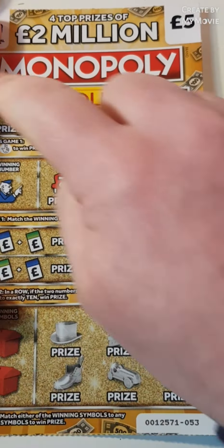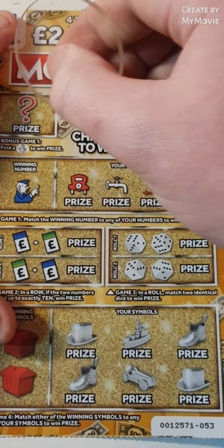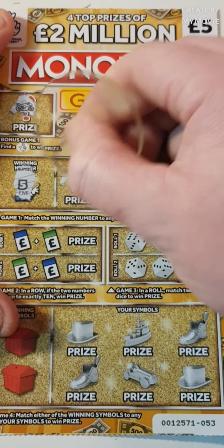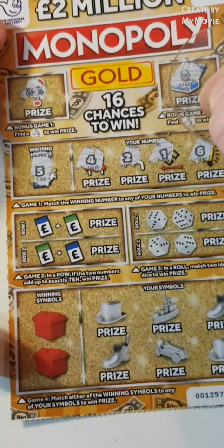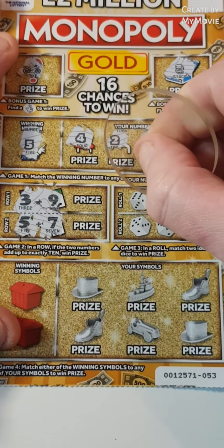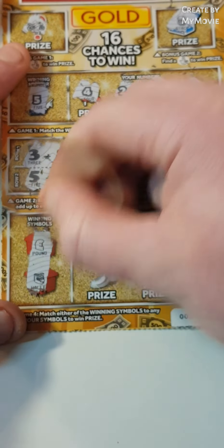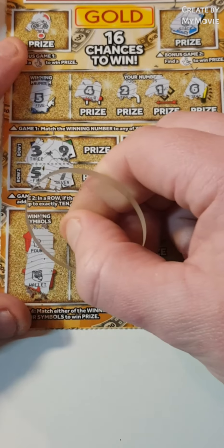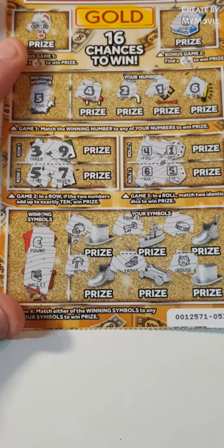On to the Monopoly gold. I have to find the fingers at the top there. Match how many numbers add up to 10. Match 2 dice or match the symbols. Can we find fingers? We have a bike and a stack. We need number 5, 4, 2, 1, and 6 — so nothing there. 3 and 9, 5 and 7, 4 and 1, 4 and 1, 6 and 5. We need the pound sign or a wallet — we have a purse, a key, coin, holiday, yacht, and a house. So nothing on the Monopoly gold.